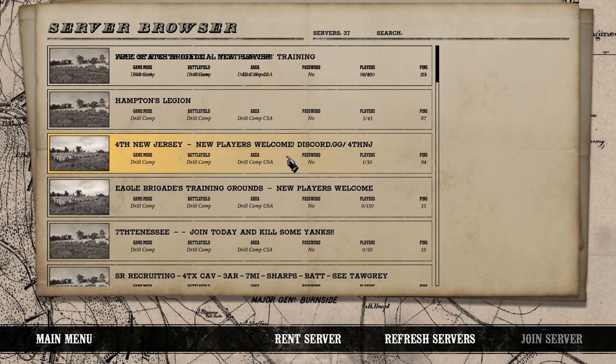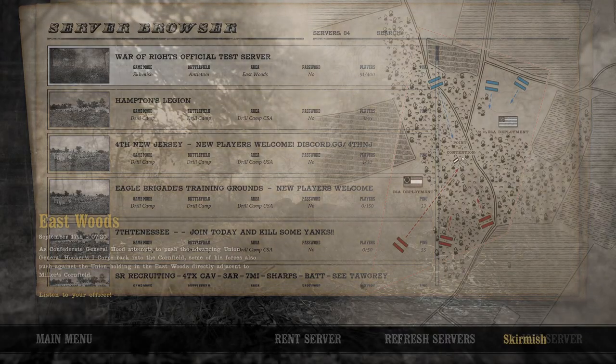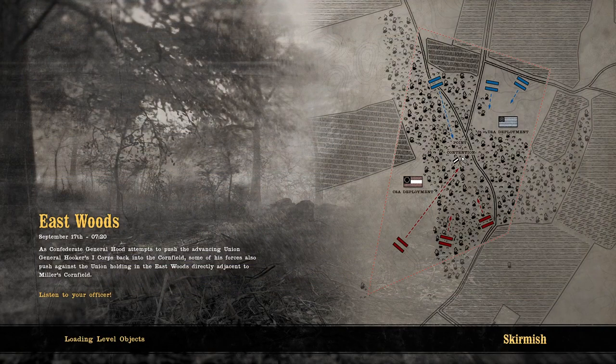Now we have some other options as well. If it's only a particular person, you can go into the server and mute an individual. A nice thing about muting an individual is that it remains — once you mute them, they stay muted until you unmute them. It also mutes both their text and voice, so their text chat in the bottom-left corner and any VoIP they use will both be silenced. This is primarily for new players, as admins have their own tools.